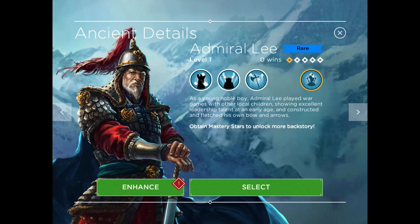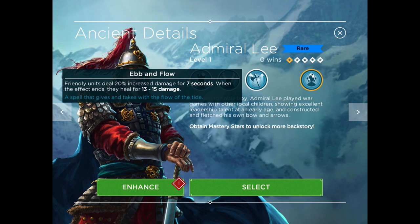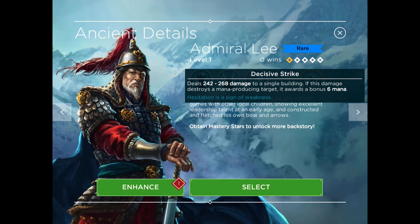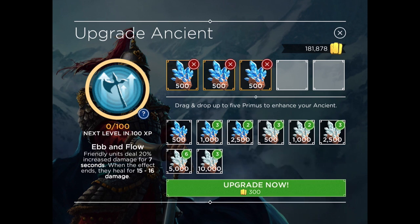He's a rare Ice Ancient, and sitting in defense he's got the Flash Freeze as usual. He's got Ebon Flow, a combination of damage increase and healing when that's done. And his second spell is his Signature spell — Battle Orders — you can tell your units where to go. And in addition, if they get below 100 hit points, the building is destroyed immediately. Decisive Strike is interesting: it's got some medium level damage and returns back 6 mana, but only if you destroy the building.